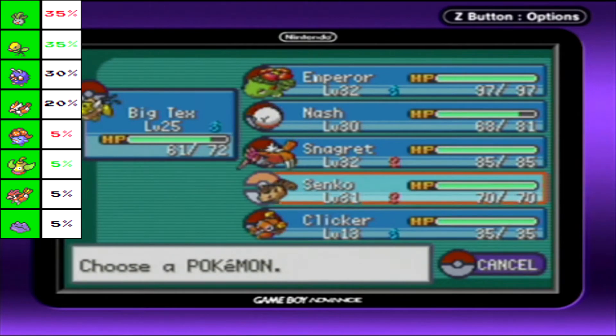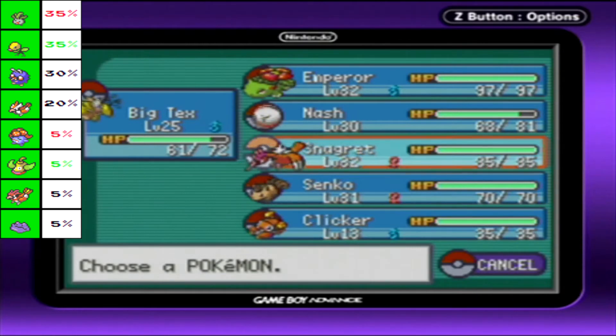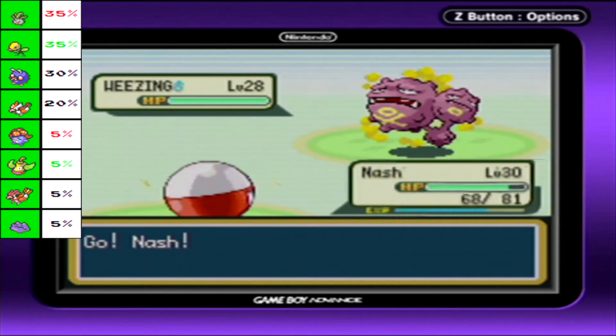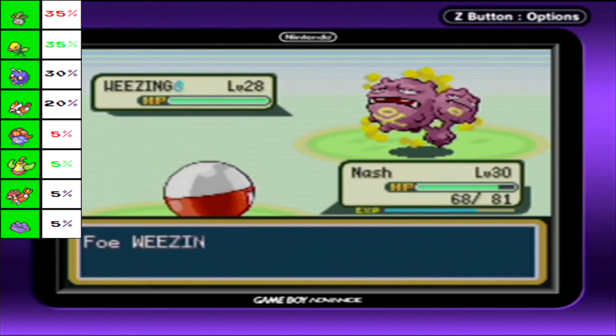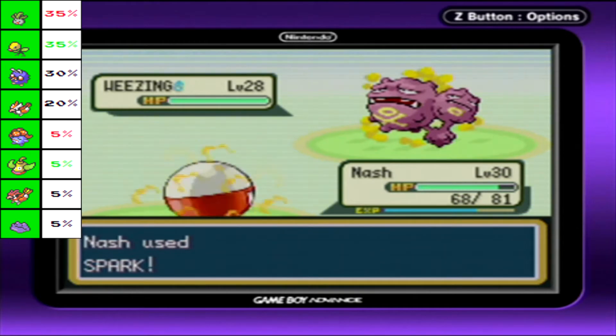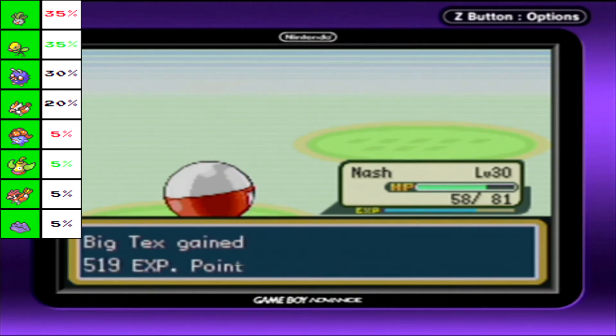I'm just on edge because I know these Wheezings like to explode. I'm just wondering when it's going to happen because it's going to happen at some point. I don't really have a very defense-oriented team member aside from maybe Venusaur, so I'm just kind of waiting for it. Level up for Big Tex - nice.